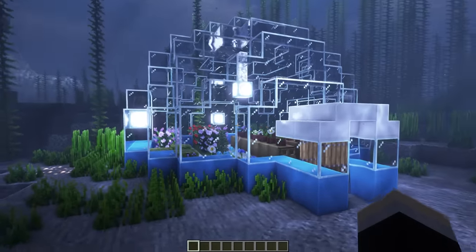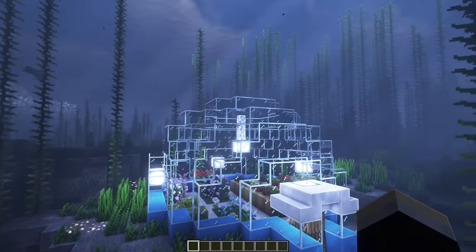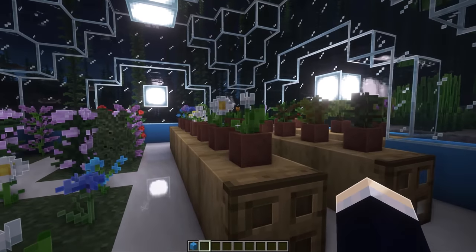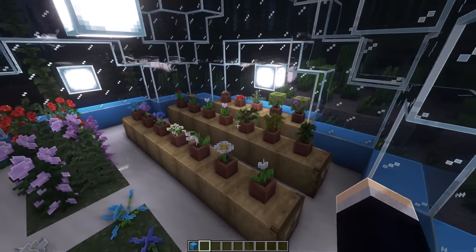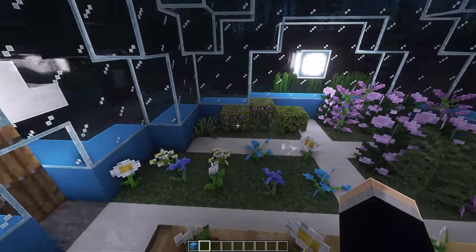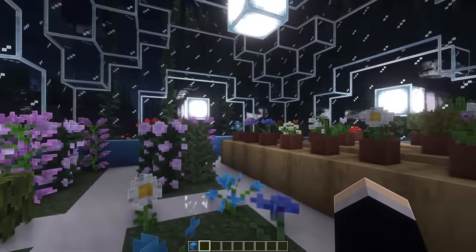Next up, we have this interesting underwater greenhouse design. It's all encased in this nice glass dome. We've added some sea lanterns around the place to keep it nice and bright. As we walk in, we have this nice big table — or a couple of tables actually — where we've got a whole bunch of pot plants. And then on the left side, we have these little fields with a whole bunch of flowers and azaleas, and random stuff as well.